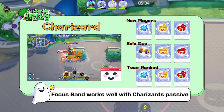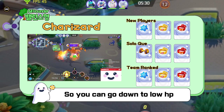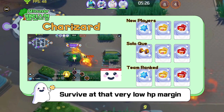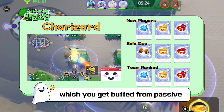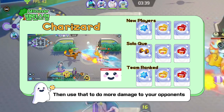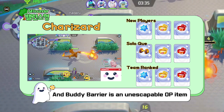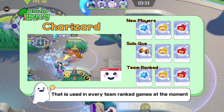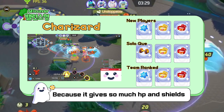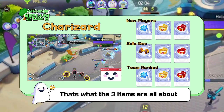Focus Band works well with Charizard's passive that raises crit percentages at low HP. So you can go down to low HP, survive at that very low HP margin, which you get buffed from your own passive, and use that to do more damage to your opponents. Buddy Barrier is an unescapable OP itemization currently used in every team ranked game, because it gives so much HP and so much shield value for your entire team.